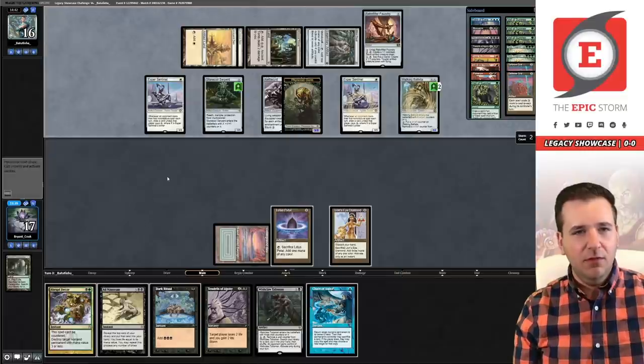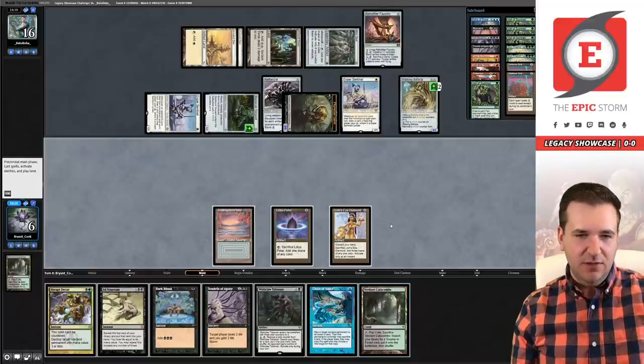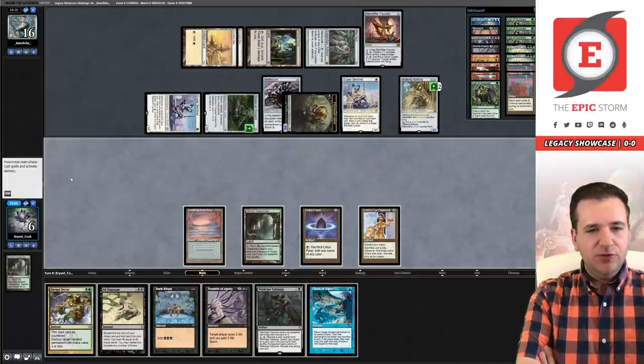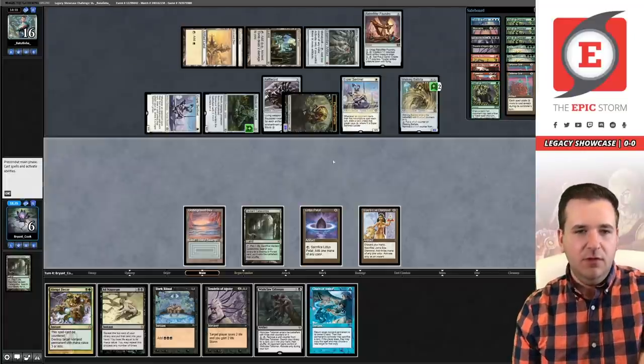That's fine, I don't think this is lethal — they're swinging for eleven and can shoot me for two. I'm just trying to think what my options are. I wonder if there's some Wish Claw line for lethal. I could go Dark Ritual, Wish Claw Talisman, activate Claw, go get Lotus Petal, Mox Opal, then tap Opal and float a mana, Chain of Vapor to bounce Opal. But I think that leaves me one short of recasting Tendrils. So I think I just have to Echo.